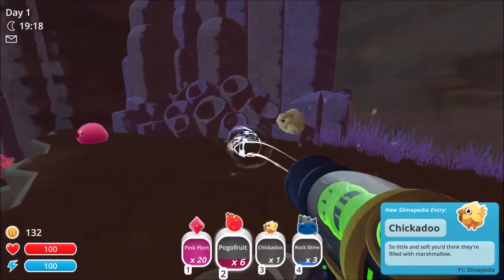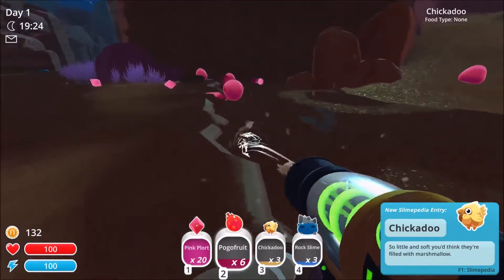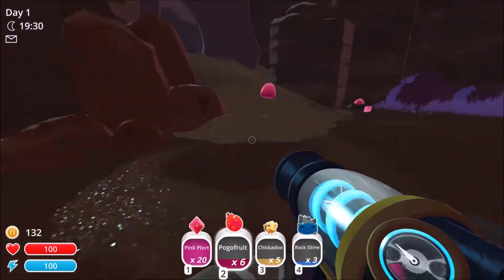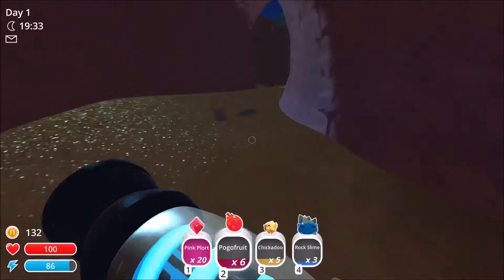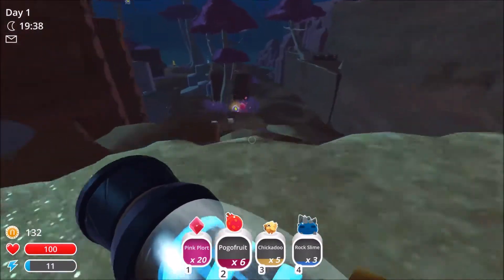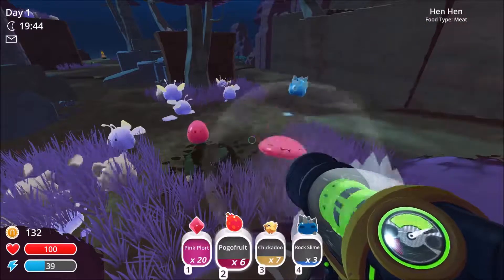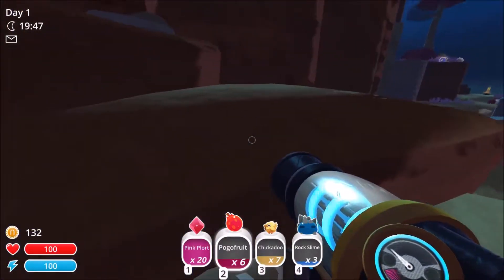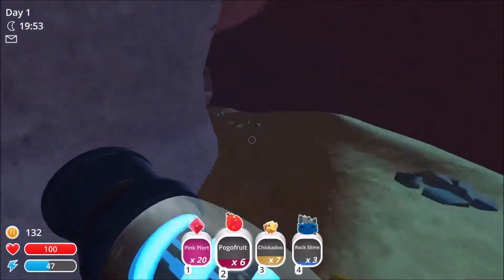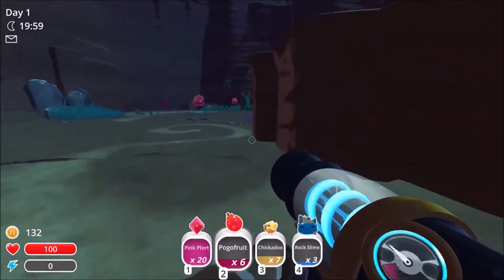What's this? Chickadoo! Little ones! I'm gonna feed them all to the pink slimes — they'll eat anything. I'm all full up on pink plorts. What's out this way? Nothing right now. Those are... Phosphors or something like that, but I don't need those yet. Full of pink plorts, so we gotta find our way home. I don't really know my way around.